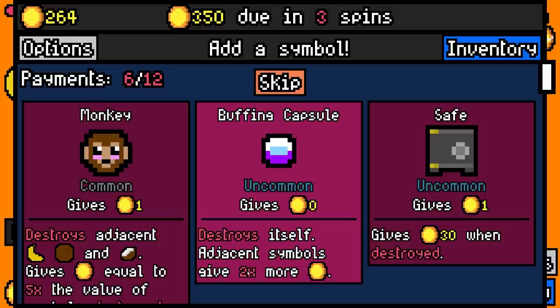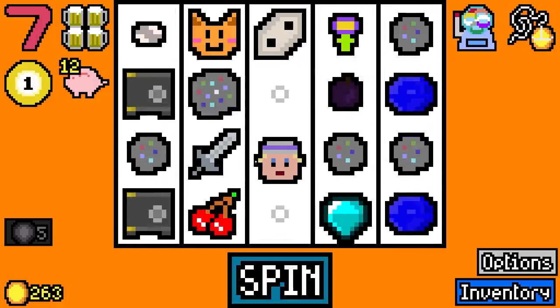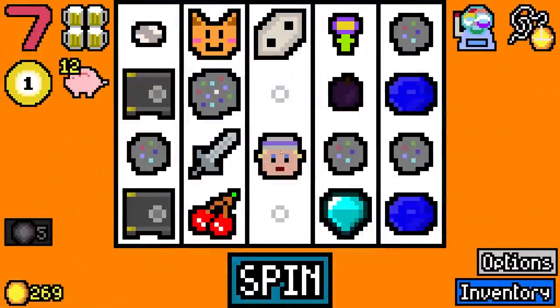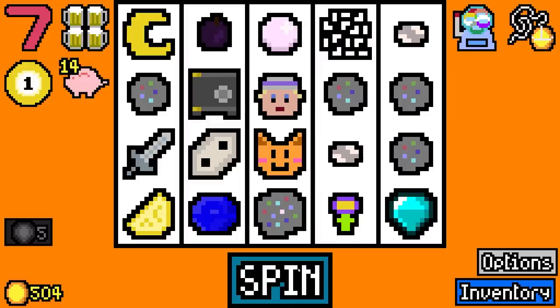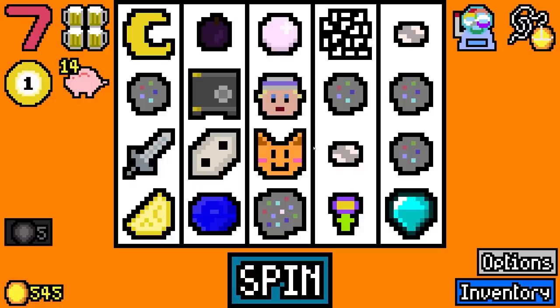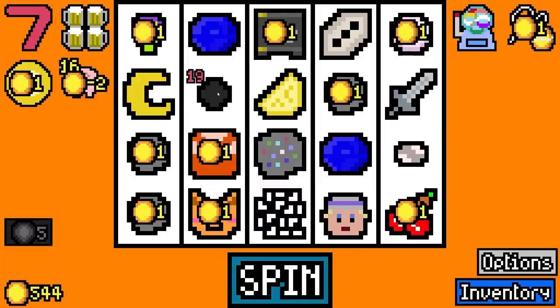I'm going to take the buffing capsule for now — it destroys adjacent symbols and gives two times more. Now it's going to give two times twice. Hopefully it lands near Highlander because that would make it worth 24 for a single spin. And it did — and the diamond is going to be super multiplied for 40, and she made 148 off that. So that worked out well — we're already 150 over where we need to be. So we can take a little bit of time to find the right symbols, but not too much. You think we can get another diamond? Diamonds are great, you can never have too many diamonds.